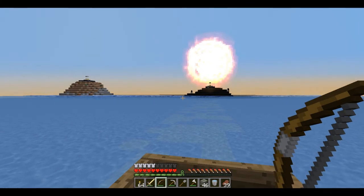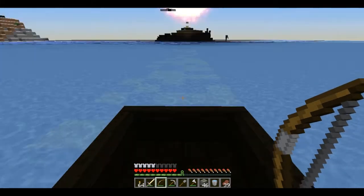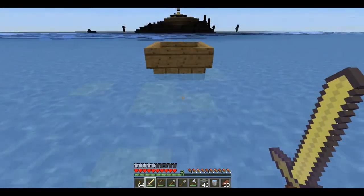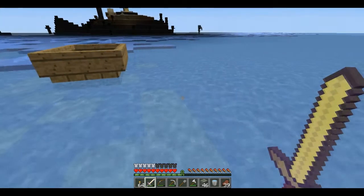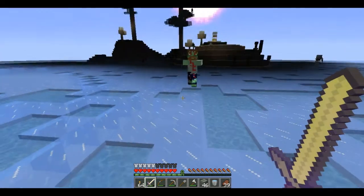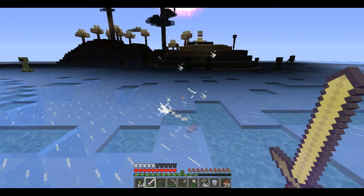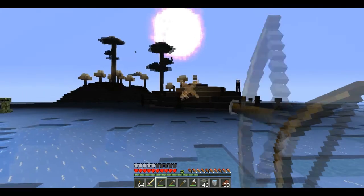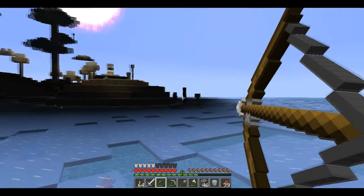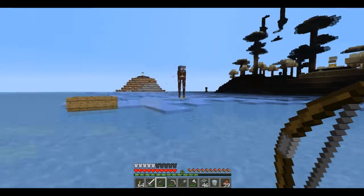Land ho! Looks like there's a couple of endermen over there. Looks like ice in the water. Let's move forwards and claim this little island. Looks like Lembley is coming to greet me. Hello there. And there's a lot of creepers over there. Let's pick some of those bad boys off. Looks like I interfered with an enderman. Come on then, asshole.